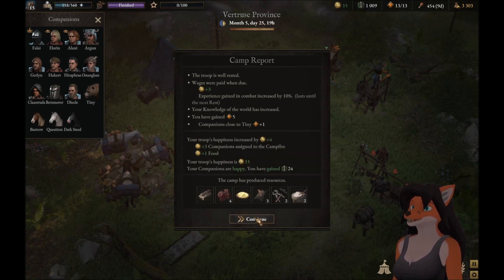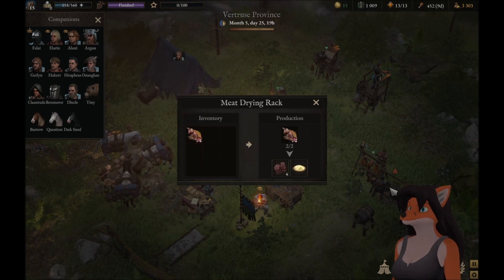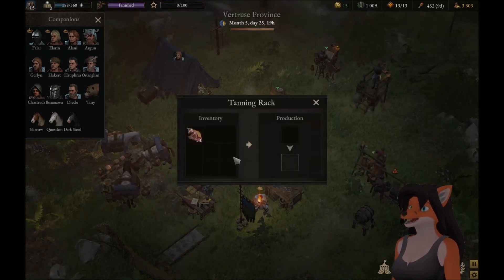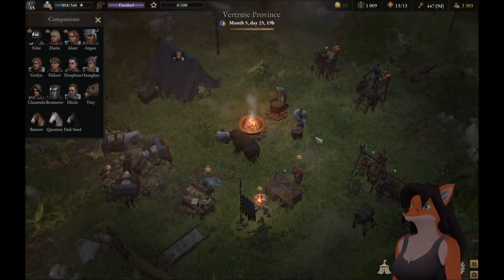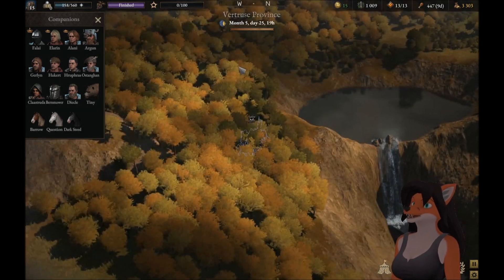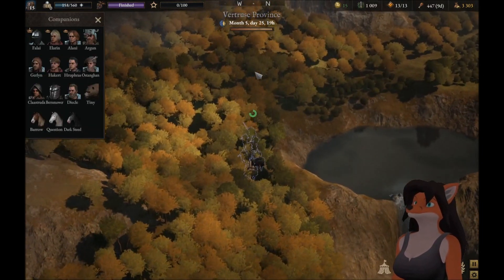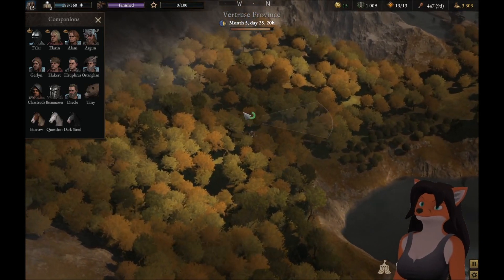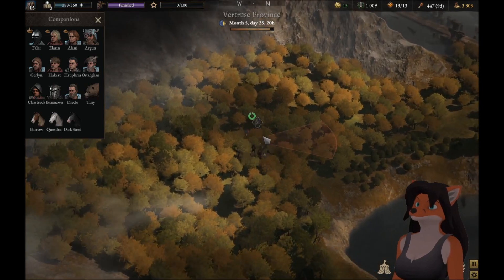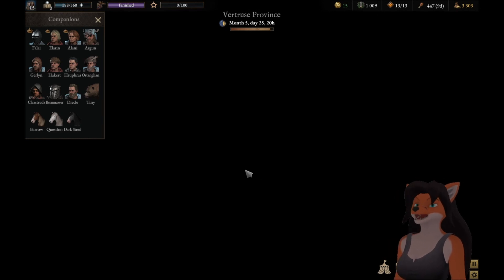Knowledge increased — everything is much better. Almost out of carcasses, interestingly enough — we basically are out of carcasses. I guess we'll have to gather some more, which we could do if we fight a bunch of wolves. That said, wolves are easy to kill. We could get a pet wolf — nah, we don't need a pet wolf.